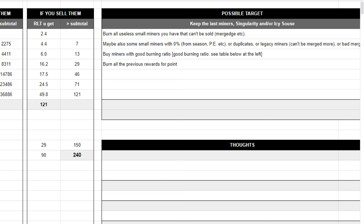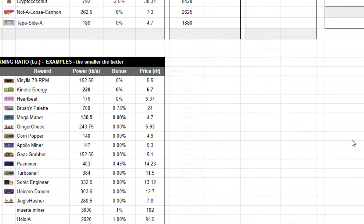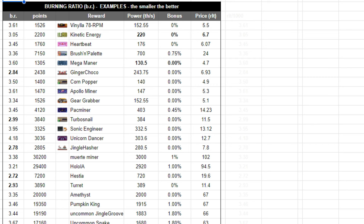Let's see now which miners you should burn. First, burn the miners that can't be sold, especially small miners like Burgh Edge etc. Then any miners you may have as duplicates and miners you have in your inventory. After that you will have to buy miners. The important number in the golden table is the burning ratio — the smaller, the better. It is more profitable to burn miners with a smaller burning ratio. It is the division of the points you get relative to the RLT you pay. Searching the marketplace I found some with the best ratio. If you find miners with a ratio less than 3, that is a good miner to buy and burn.